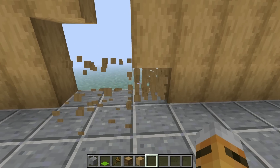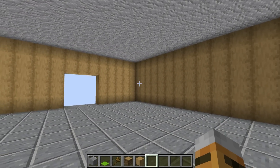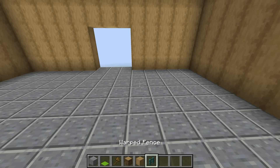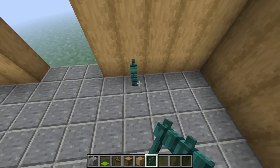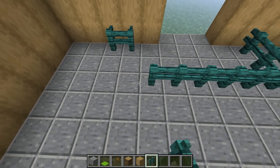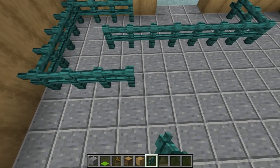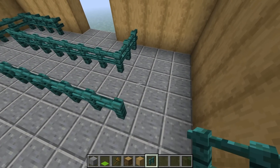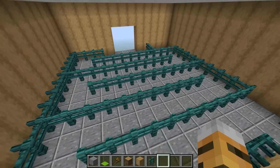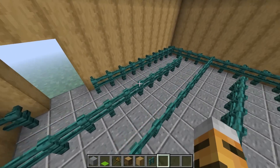Our roller coaster is going to start over here on this side, so we can break a little hole right there for where the entrance to our roller coaster is going to be. Now we need to get started on the actual queue line. To build a queue line, we're going to use these warped fences just like this, because I think the warped fences look super cool. We can just place them all around our building to make the queue line so that people have a place to wait in line.